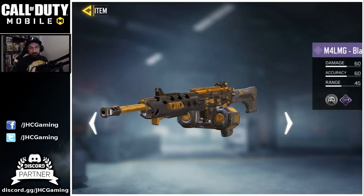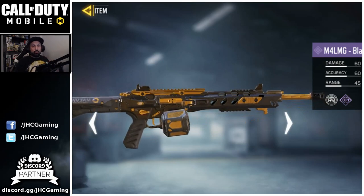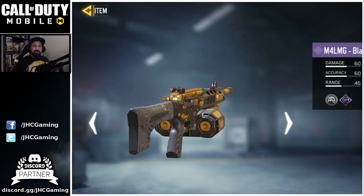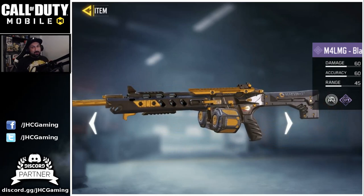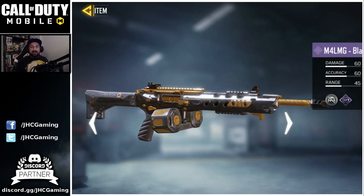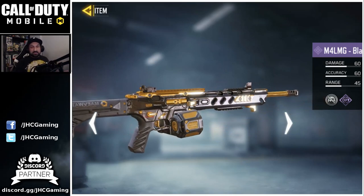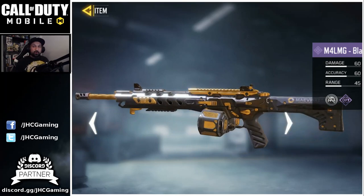What's up guys? Johnny here back with more Call of Duty Mobile. In today's video I buy my first black gold weapon, the M4 LMG. It costs 20,000 credits so I will go and spend pretty much everything I have. I will get you guys some gameplay and we'll look into it. Before we start, make sure you guys subscribe to the channel for more Call of Duty Mobile videos. Let's go!